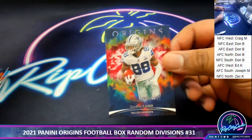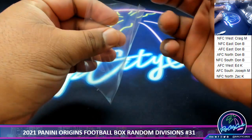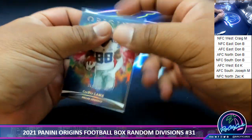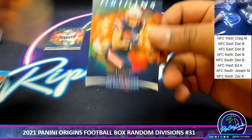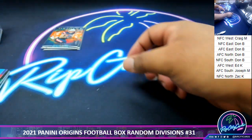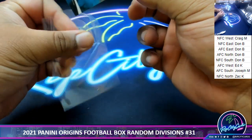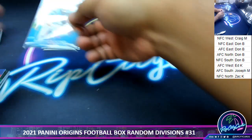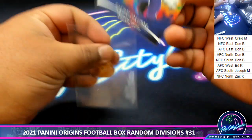Starting off: CeeDee Lamb, $299, Cowboys. Hunter Henry, $175, Patriots. We got McCaffrey, Panthers base card. Rashad Bateman, Ravens rookie base card.